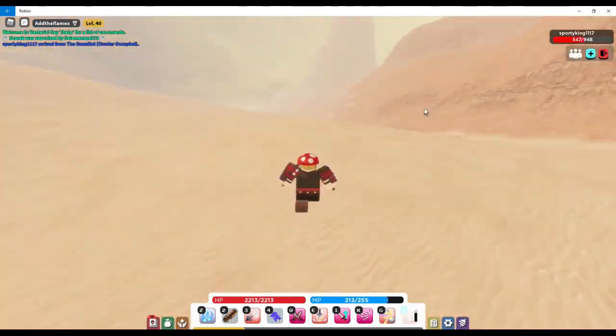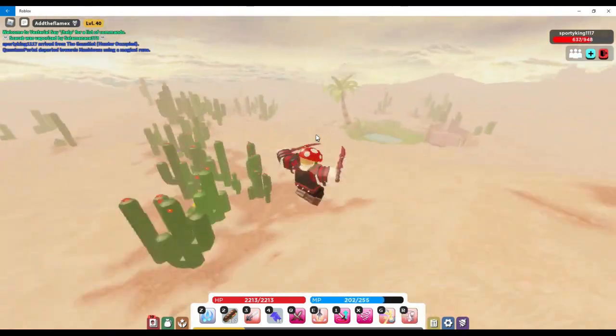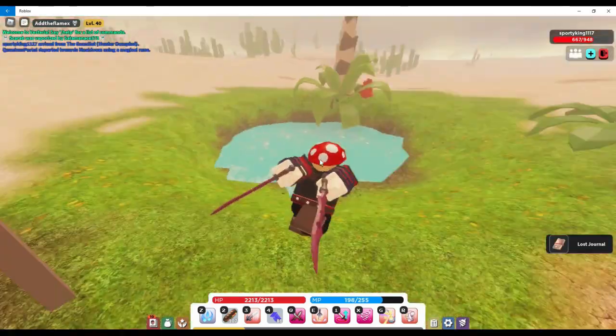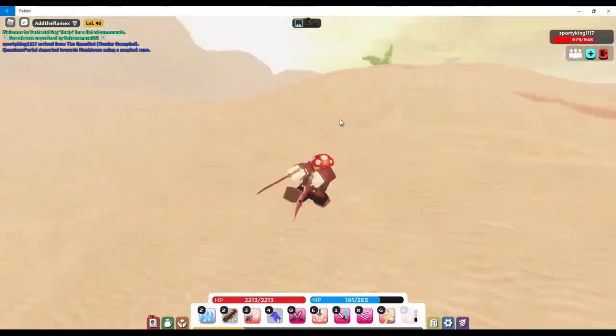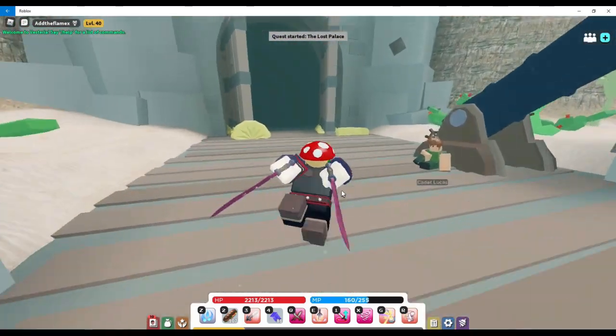Here we are in the Whispering Dunes — just go where I go. Once you get here, pick up this note over here. Now go back to the Gauntlet Hunter Occupied. Once you're back there, go to this guy over here and start his quest.